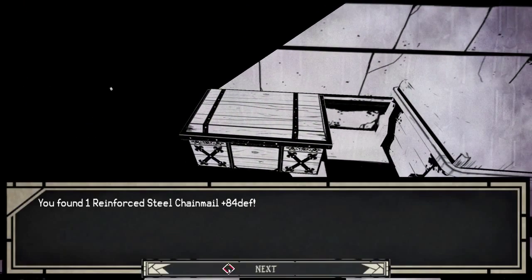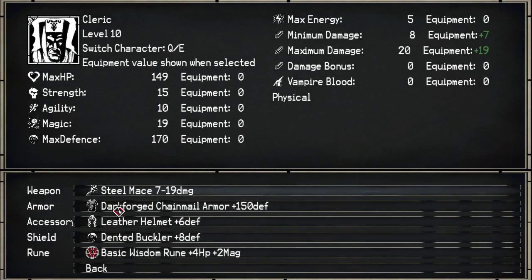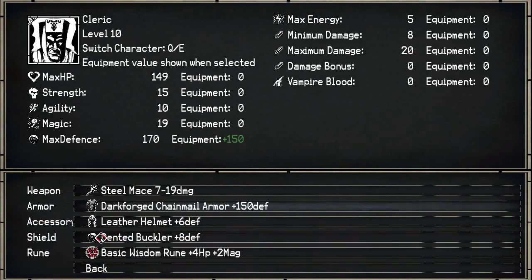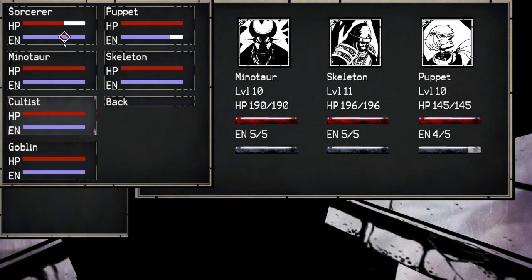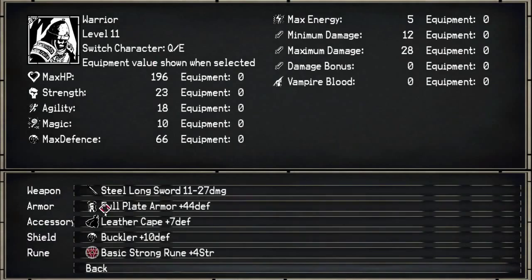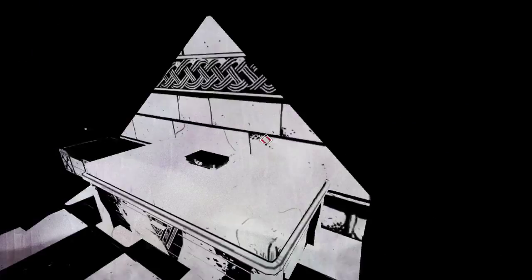And what's in the chest? Reinforced steel chainmail. The cultist armor is 84 defense and what I have is 150, so no. Can the skellington wear that? I doubt it. Oh, he can! He can wear that chainmail - it's way better.